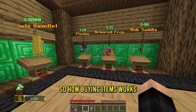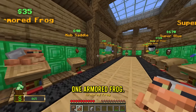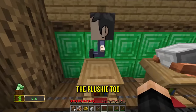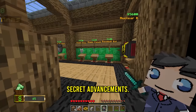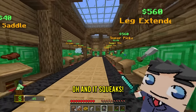So how buying items works is we go up to the item - for example, the armored frog - then right click it and we bought it. Now we have one armored frog. And because I have a little bit more money, let's get the crown. Oh, it's sold out. So now we only have $15. Might as well buy the plushie too. And some of these items have secret advancements - we just got one where we gotta take this guy to a villager.